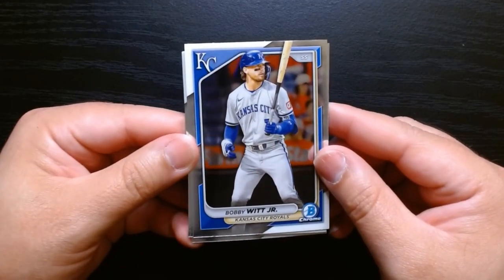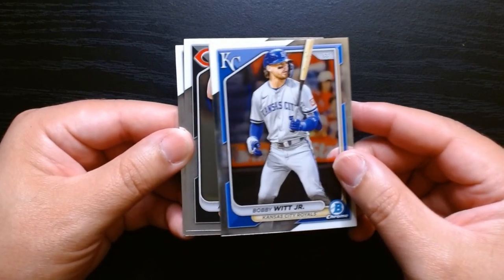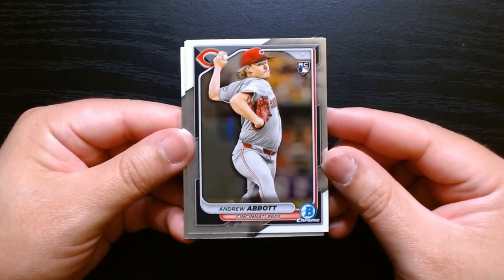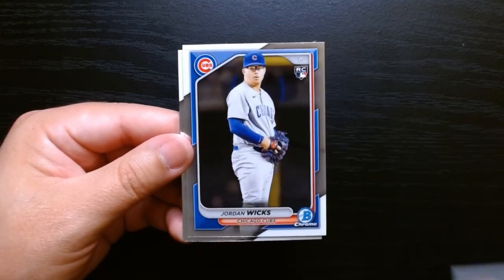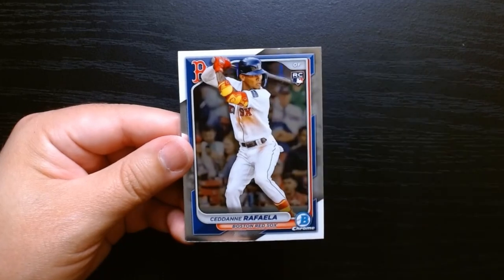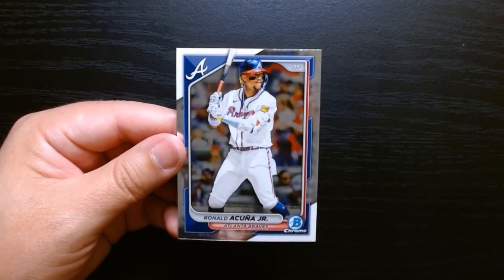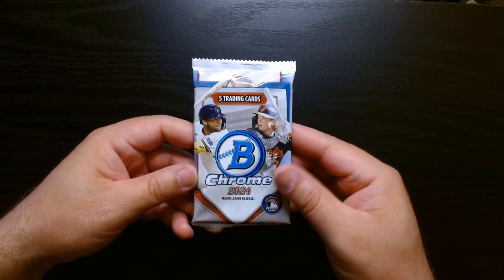There is Bobby Witt Jr., a superstar already. He probably won't win MVP, but if Judge hadn't had that monster season he would definitely be the MVP. Andrew Abbott on the rookie. Jordan Wicks on his rookie. This is a rookie pack — Rafaela, that's a nice rookie to get also. And a Ronald Acuña. Third pack, let's go!